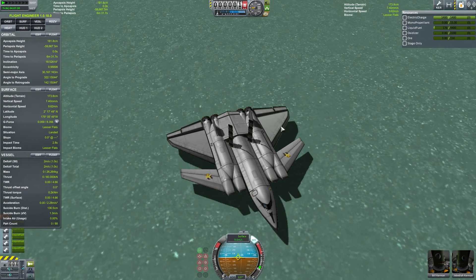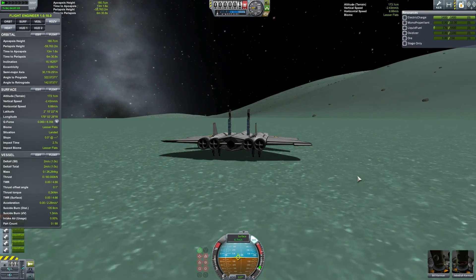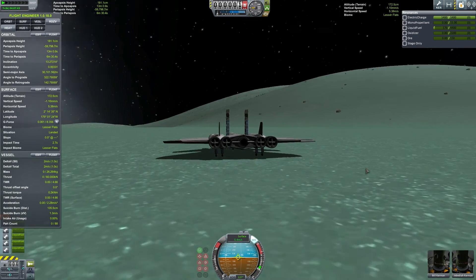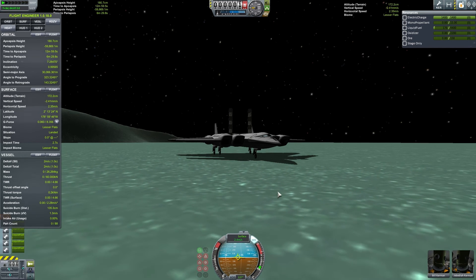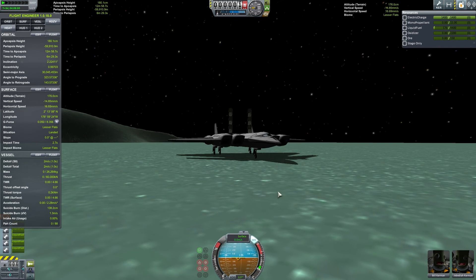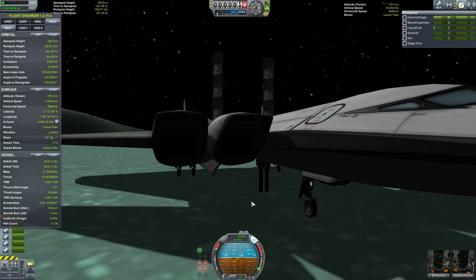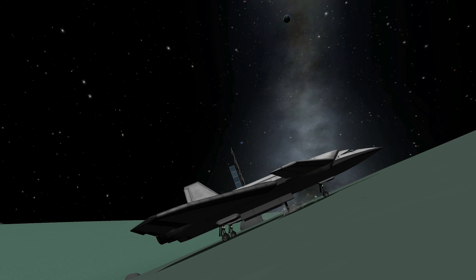I will have to put that into a future build. But for now, as you can see, this thing has landed, and it is a pig to slow down. So just to prove that this thing is, in fact, an SSTA — once this thing has come to a full and complete stop, we're going to go ahead and deploy the drilling equipment and start to gather some more. There's that full stop I was talking about. Insufficient? Well, that's not good. How about now? Yes! At long last, we have resource gathering. Screenshot.